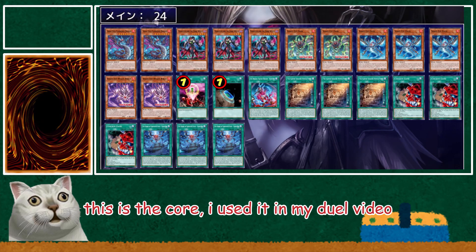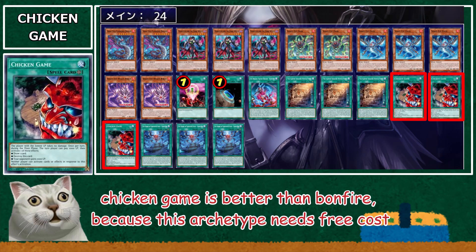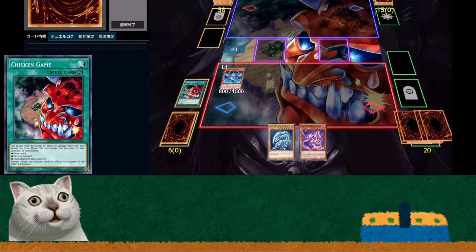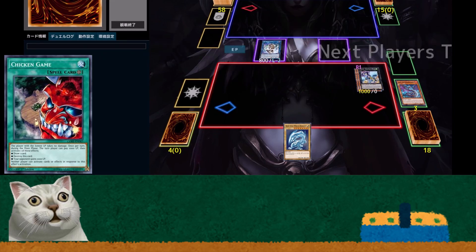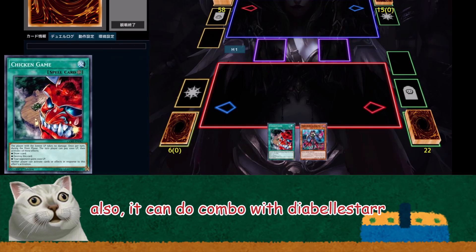This is the core — I used it in my duel video. There is no problem with this core, it's very stable. Chicken Game is better than Bonfire because this archetype needs free cost. After Chicken Game's effect it will be useless, so it's a free cost. Also, it can do combo with Diabellus Dart.